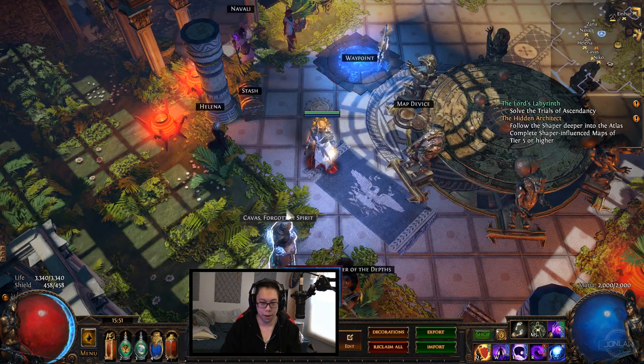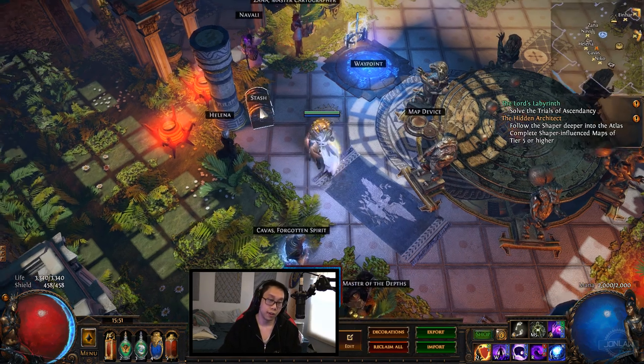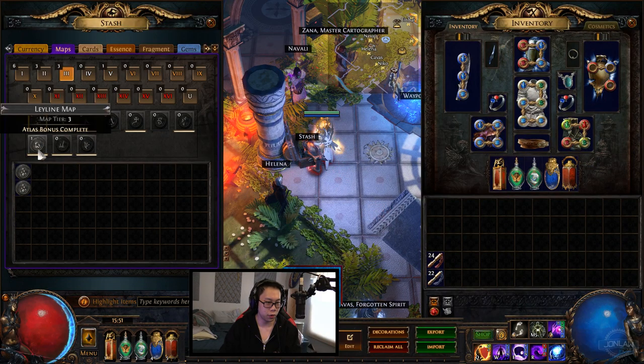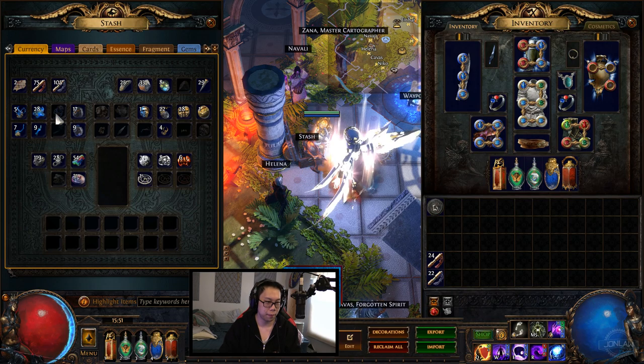I have not done the Uber Lab yet. I'm still trying to find the Labyrinth Trial locations and I have like two out of six, so I just got to find them at this point. Let's do what we can with all the maps we currently have. We'll do like a Tier 3 - Leyline is not that bad.